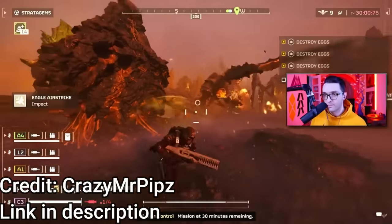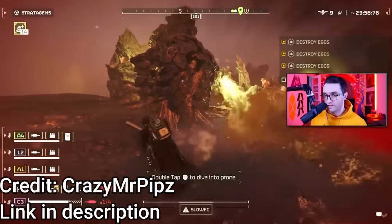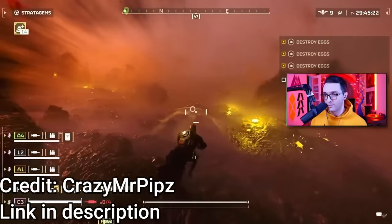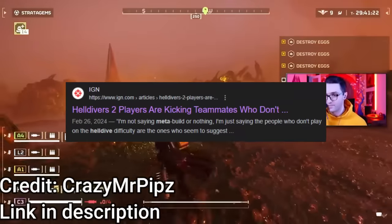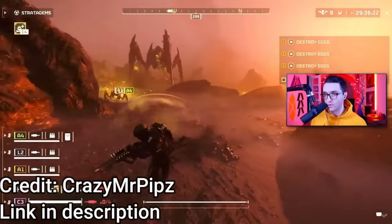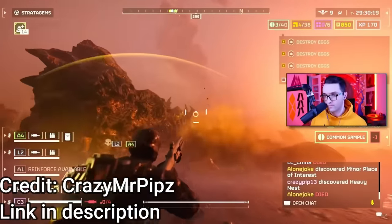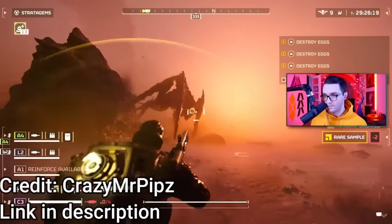The story of the Railgun in Helldivers 2 has been insane. At one point, it was the number one support weapon in the game, one-shotting Bile Titans left and right. It was the only support weapon the majority of players even wanted to use. IGN was even posting articles saying players were getting kicked from lobbies for not running it. And even though I think this was a very tiny minority of lobbies and IGN clearly rage-baited this, it was still a narrative being played out within the community.